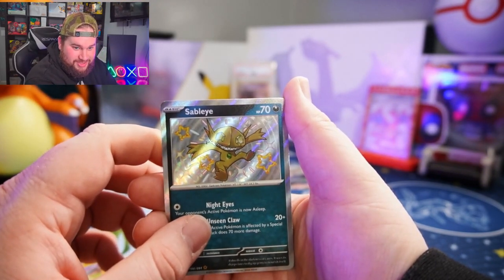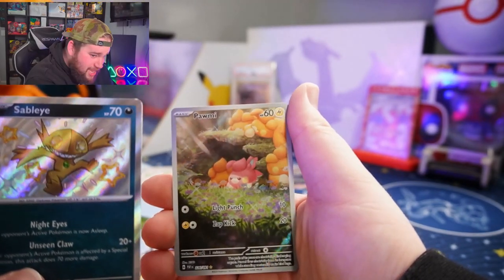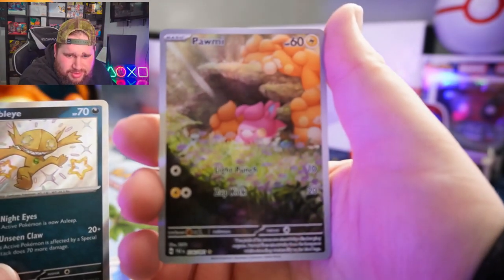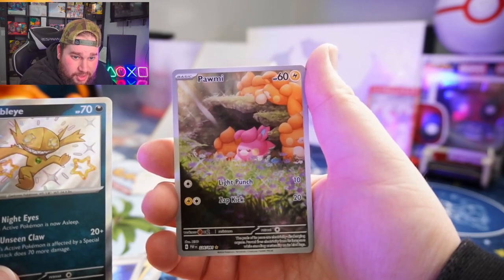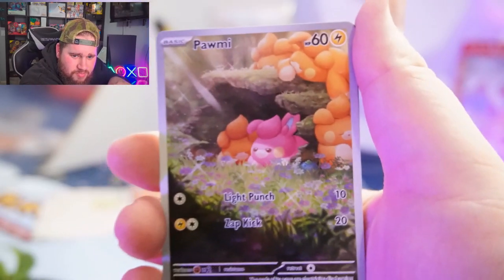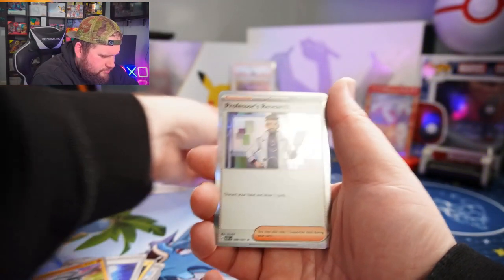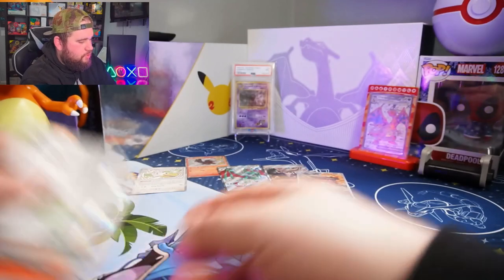There we go — my boy Sableye! This is literally one of my favorite shinies. Oh, devil banger! Pawniar — no, this is just an illustration rare. Let's get some focus here. Oh yeah — respect, respect. And then it's your boy Leaf Energy. Code card.